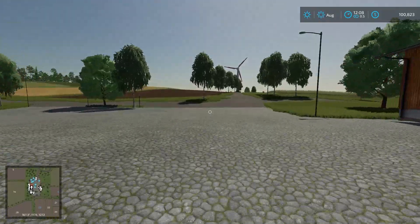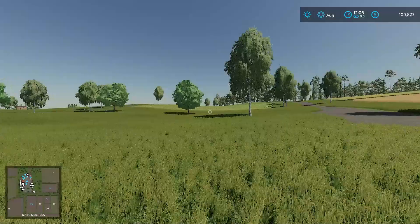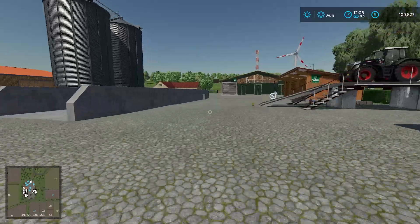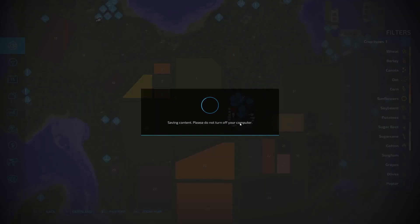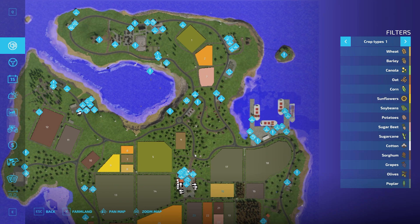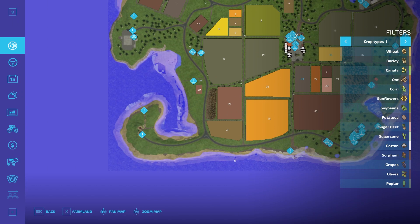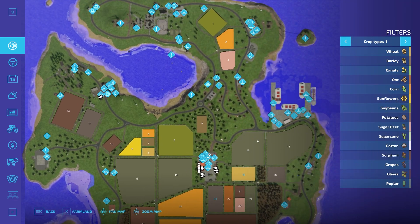So there's all that. We own this field right here and this field right up there - those are the two fields we have starting out. There's a Farming Simulator 22 balloon flying around - love it. Let's hop in our truck. We're going to head out this way, head up around here, drive down this way. The map's kind of a loop, so we'll drive up this way and finish out up over here - that's the plan.